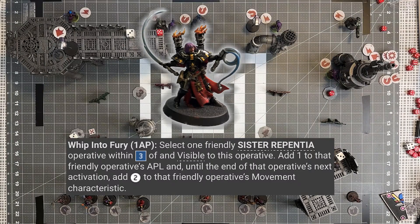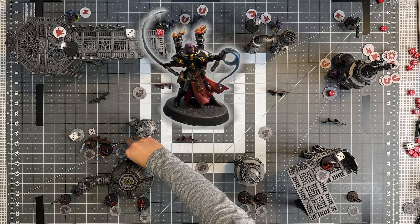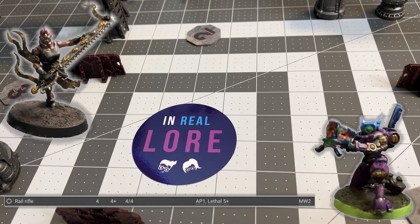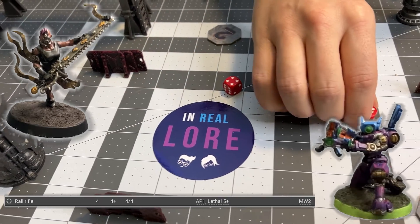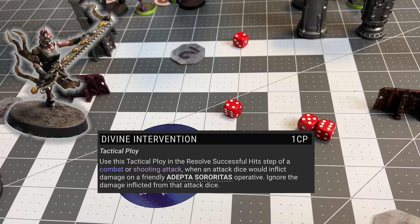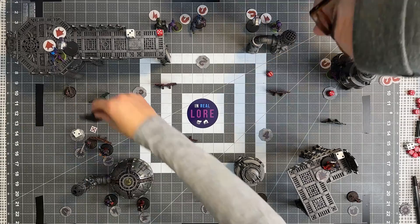Sonam activates her Repentia Superior, whipping one of the other Repentias and giving them an extra action on their activation as well as extra movement, then moves her into cover. Now the rail gun goes up top to get a vantage point on that sister with the marker light. Rolling four dice — on fours I hit, but fives and sixes are critical, dealing two extra damage. I get two criticals and one regular hit, and I get to reroll because of the marker light. With the rail gun, Sonam also loses one saving dice, but she uses the Divine Intervention stratagem, negating all incoming damage. The Emperor's Grace comes down and saves her. Sonam then moves the whipped Repentia up to get the objective, using the dash action so she can charge my rail gun next turn.